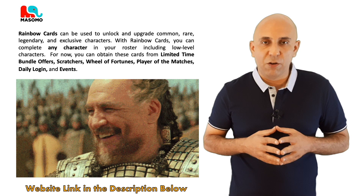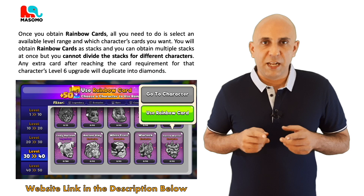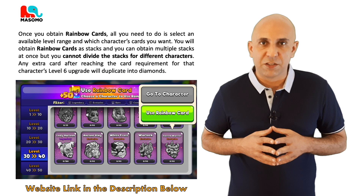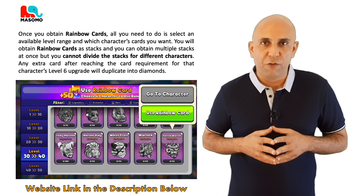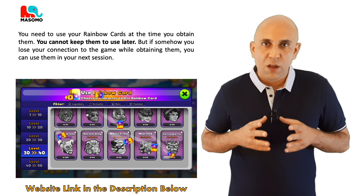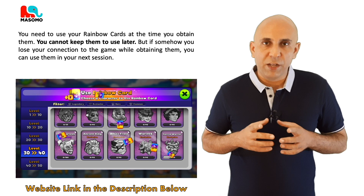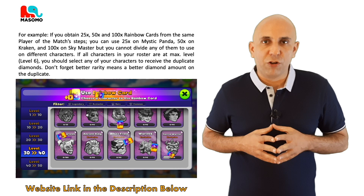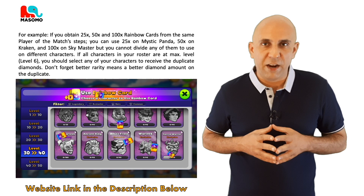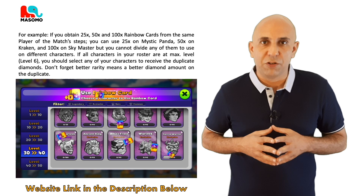Once you obtain rainbow cards, all you need to do is select an available level range and which character cards you want to use. You will obtain rainbow cards as stacks and you can obtain multiple stacks at once, but you cannot divide the stacks for different characters. Any extra card after reaching the card requirement for that character's level 6 upgrade will duplicate into diamonds. You need to use your rainbow cards at the time when you obtain them. You cannot keep them to use later, but if somehow you lose your connection to the game while obtaining them, you can use them in your next session. For example, if you obtain 25, 50 and 100 rainbow cards from the same play of the match's steps, you can use 25 on Mystic Panda, 15 on Kraken and 100 on Sky Master, but you cannot divide any of them to use on different characters. If all of the characters in your roster are at max level 6, you should select any of your characters to receive the duplicate in diamonds. Don't forget, better rarity means a better amount on the duplicate.